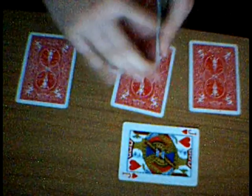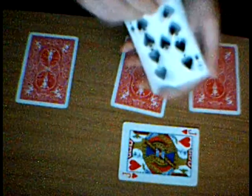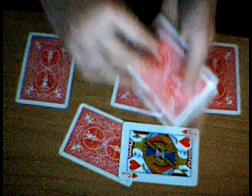That means that here we have the 4 random cards. So we have 1, 2, 3, 4 random cards. Place one here, so you can see there are 3 random cards left.